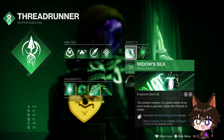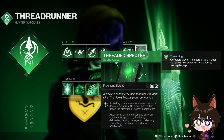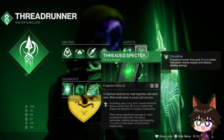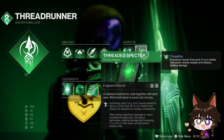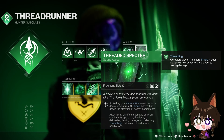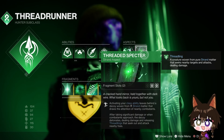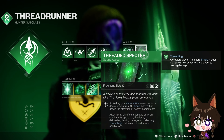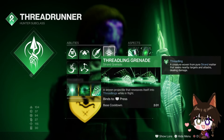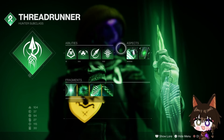The first aspect is Widow's Silk, which gives an additional grenade charge, and if you have Grapple it creates grapple points upon grappling. The next is Threaded Specter — activating my class ability leaves a Strand decoy that gathers the attention of nearby combatants, pretty much making their aim assist lock onto it. After taking significant damage, or if combatants get too close, the decoy explodes dealing damage and sending out Threadlings that attack nearby foes. With Threaded Specter that creates three Threadlings, and with the Threadling Grenades that's an additional three to four Threadlings — so you can have up to nine Threadlings spawning.